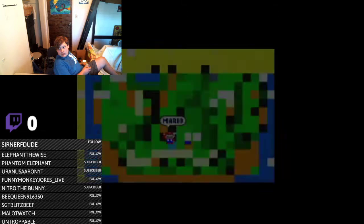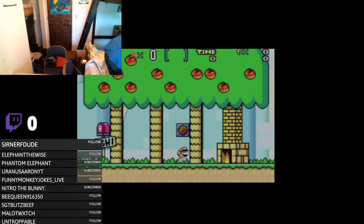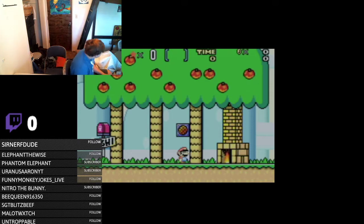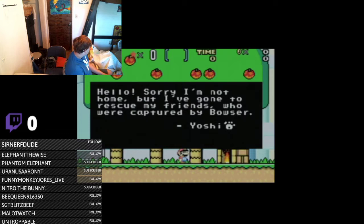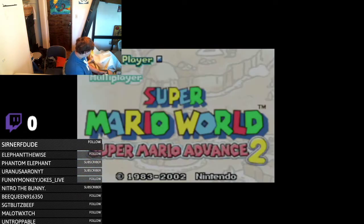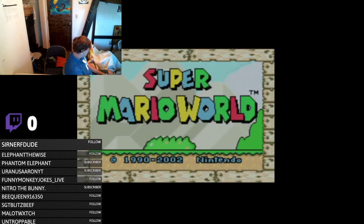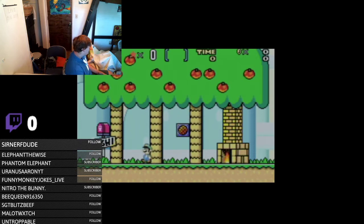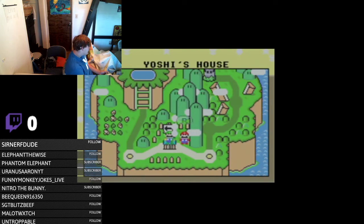Let's check out Yoshi's House. Let me turn off the volume, actually — I wonder if you guys can hear it. Yeah, you guys can definitely hear it. This is Yoshi's House. It says: 'Hello, sorry I'm not home, but I've gone to rescue my friends who were captured by Bowser. Yoshi.' I wonder if we switch to Luigi if we can get to those fruits up there, because he's got a more floaty jump. We can get to the fruits, but I don't think we can use them without Yoshi. So let's go to Yoshi's Island 1.